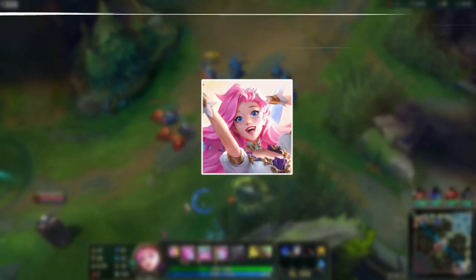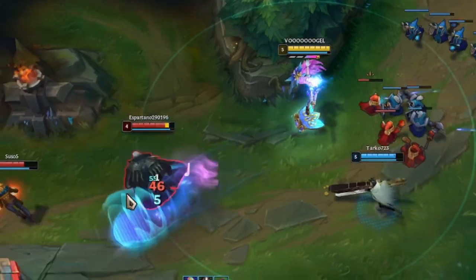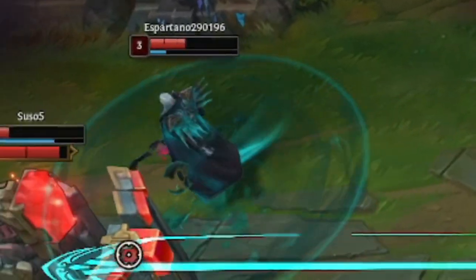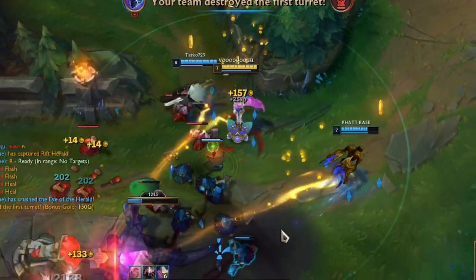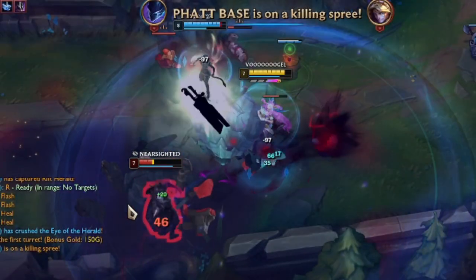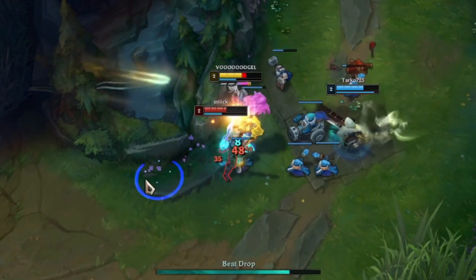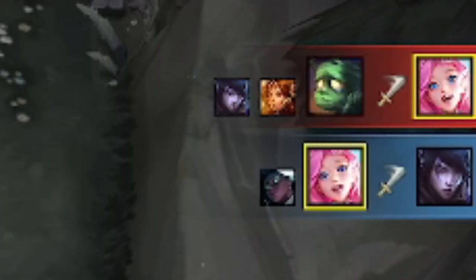The main damage from Seraphine comes from her Q spell, which is also a great tool to annoy the enemy. Hitting Q several times on the enemy will ruin their day. And when you get caught once, it will be better to start shopping for your next item since you are going back to base anyway. Also, that's the good part about this slow spell - even after they killed me, the spell won't stop flying towards the enemy, making it an even trade.